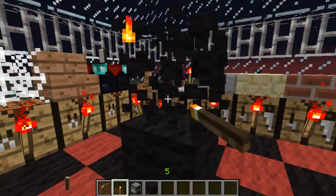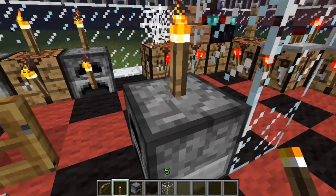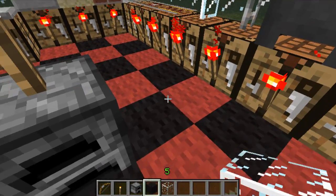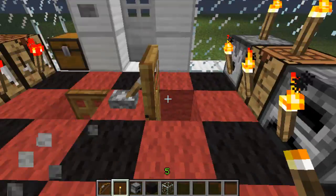O sería tan fácil como tener cristal, por ejemplo. En este caso, al intentar ponerlo en un bloque transparente, como no nos deja, automáticamente se pondría aquí. Igual podemos hacer con el lateral, de esta forma, así. O podríamos hacerlo de cristal.